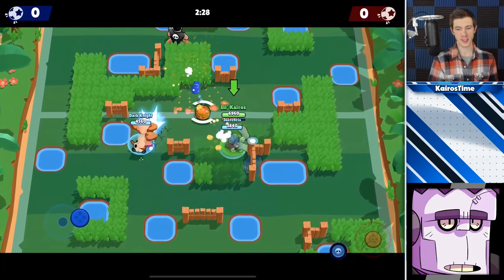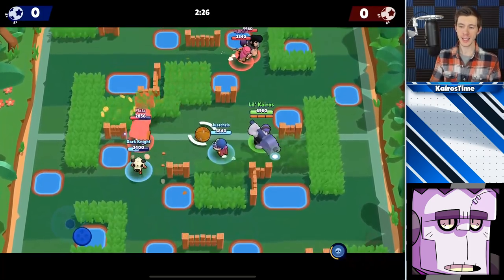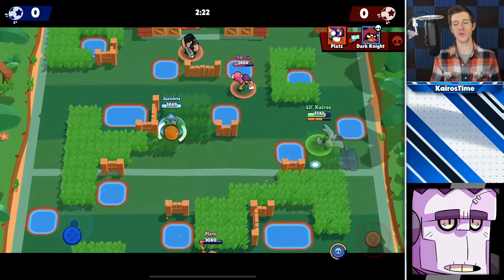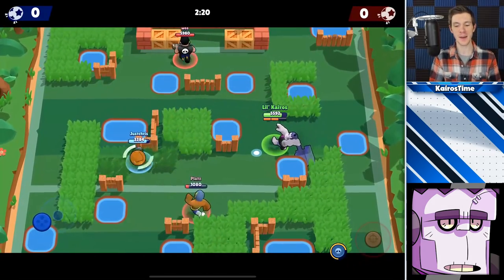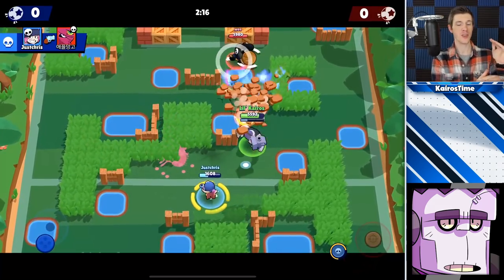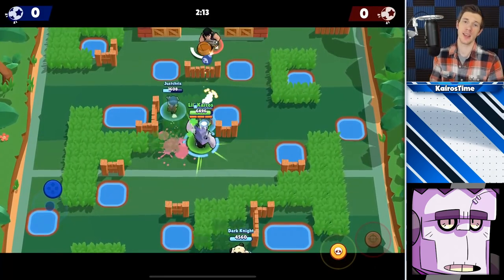Due to Frank's shot delay, he has a unique weakness that requires him to keep his distance from enemy brawlers, yet he has one of the shortest ranges in the game. The trick to playing Frank is to stay at that perfect range so that he can hit enemy brawlers without easily being hit himself.